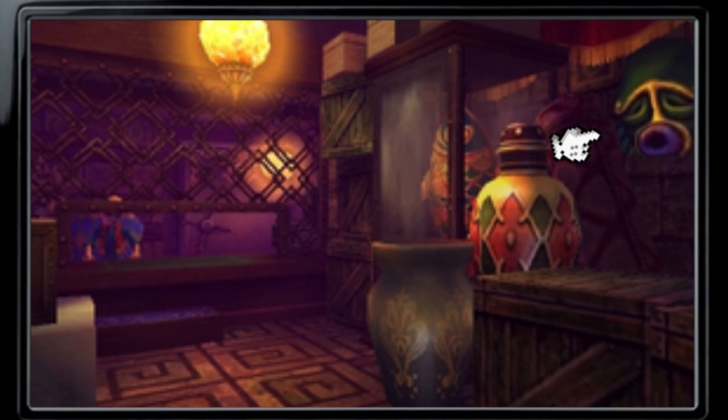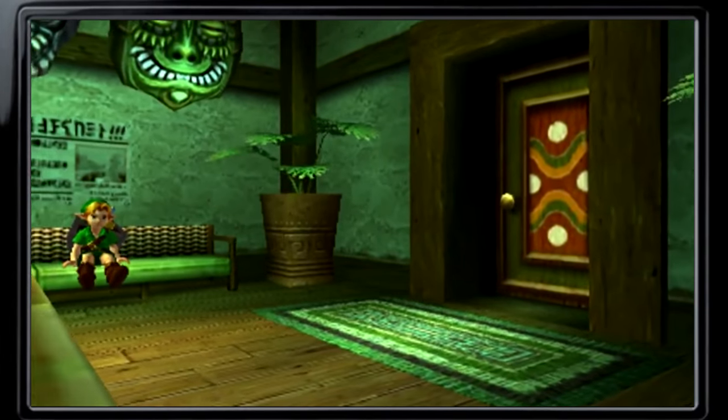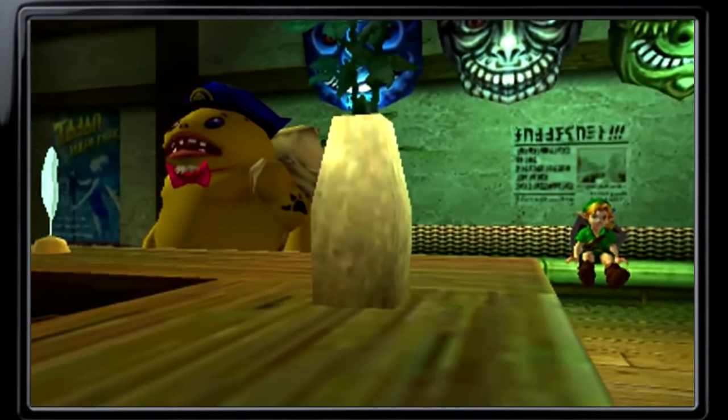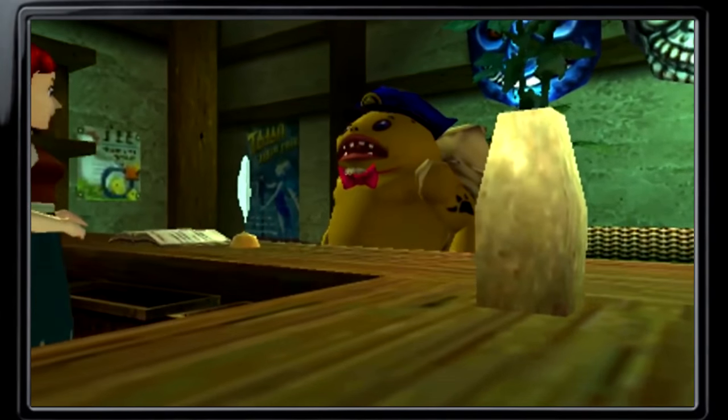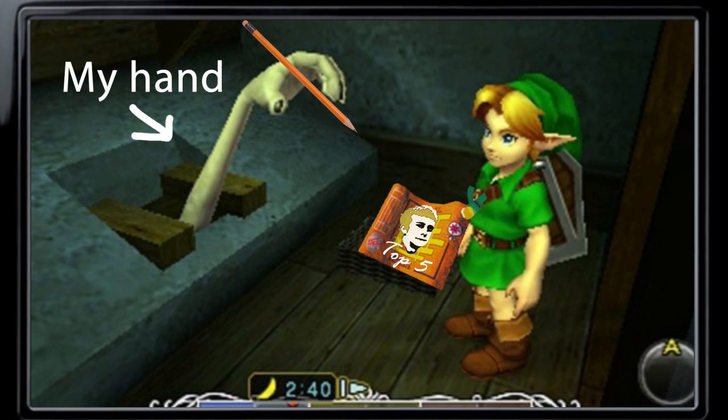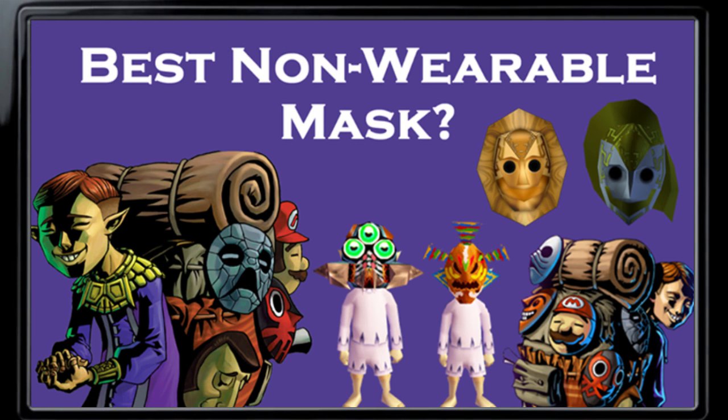Some examples would be the masks hanging on the walls of the Stockpot Inn. We see these a lot all over the place in the various shops of Clock Town, but Link will never be able to wear them. I thought it'd be interesting to take a look at this topic, so I've compiled a ranked list of what I feel are the best non-wearable masks of them all. With all this stated, let's get started with number 5.